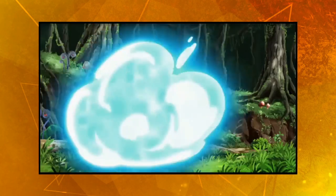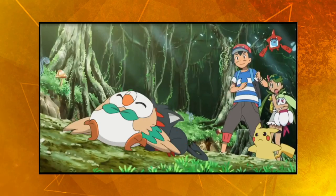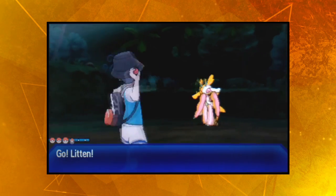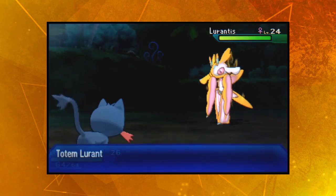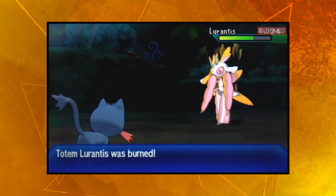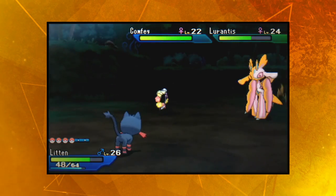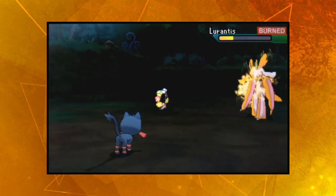The next challenge is a battle against the Totem Lurantis in the Lush Jungle Trial. For this one, Ash uses the duo of Litten and Rowlet, with the Fire-type given the Normalium-Z to enable Breakneck Blitz. By the time we enter battle against the super-speed Lurantis, Litten is up to level 26. To start the battle, a not-very-effective X-Scissor slashes Litten, who counters with a Fire Fang that burns Lurantis. The Totem Pokémon calls on her ally Comfey, but we're staying completely focused on Lurantis. Thanks to the Power Herb she's holding, the Totem Pokémon executes a Solar Blade in one turn, before Comfey's Flower Shield raises her defense.